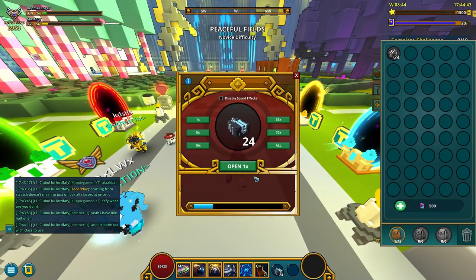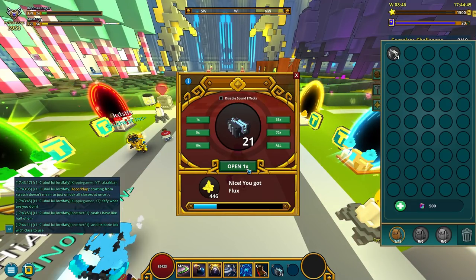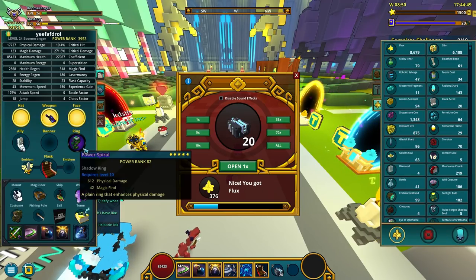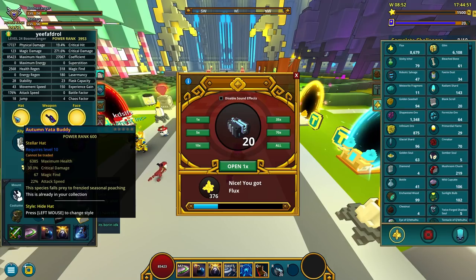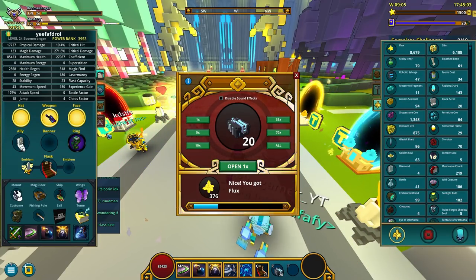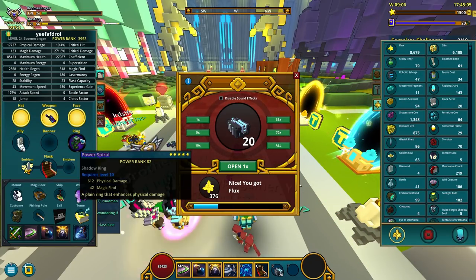We got 24 cash chests, I wanna open them all and get some extra flux. I have 3 stellar items, but I can't call myself a full stellar yet cause I don't have the ring.